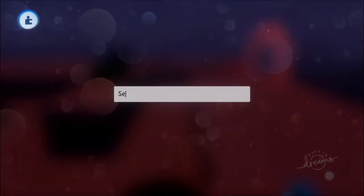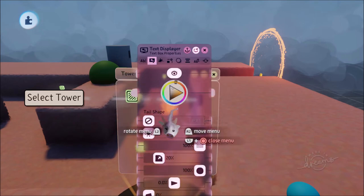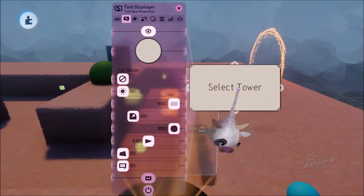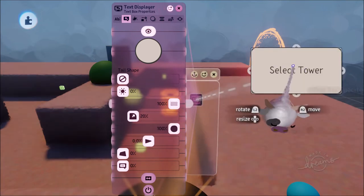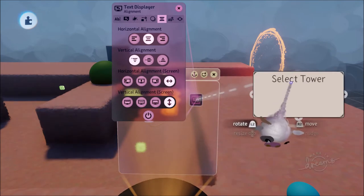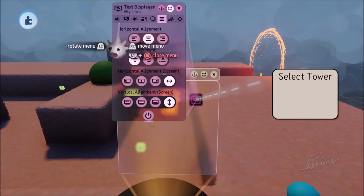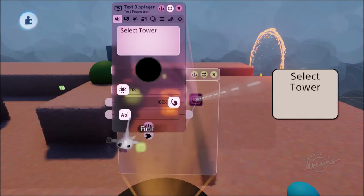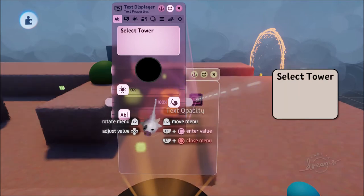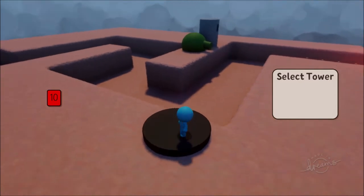In our menu we're going to have the text 'Select Tower'. Go to Text Box Properties, go to Auto Fit and turn that off. Move it to the right, then go to Alignment - Vertical Alignment - and set this to Top. Now we've got 'Select Tower' looking like a nice heading. You can change the size of it and the font in Text Properties to make it a bit more bold. This will be our Select Tower menu.